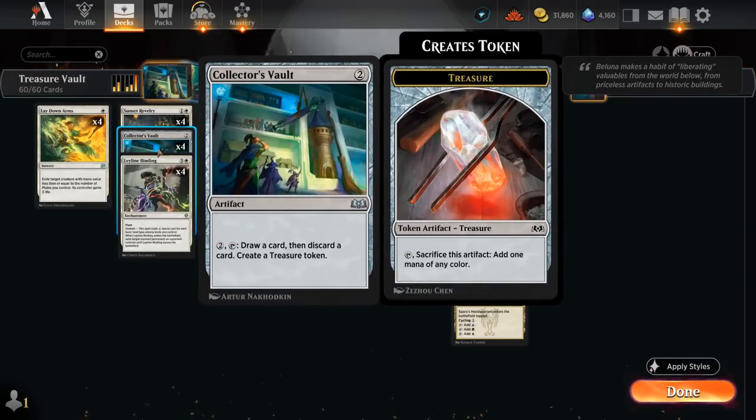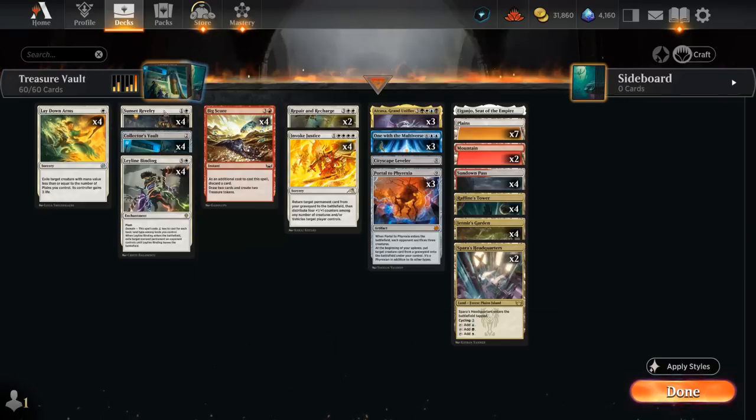Collector's Vault is a two-mana artifact. For two mana we can tap it, draw a card, then discard a card, and create a treasure token. So if we play Collector's Vault on turn two, turn three activate it, that will give us an extra treasure token to cast one of our five-mana sorceries on turn four.